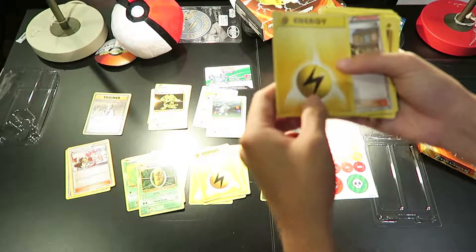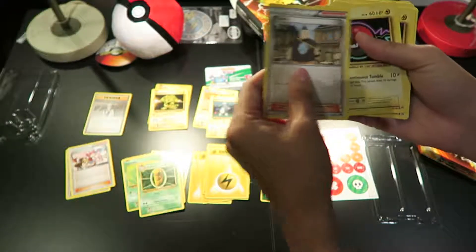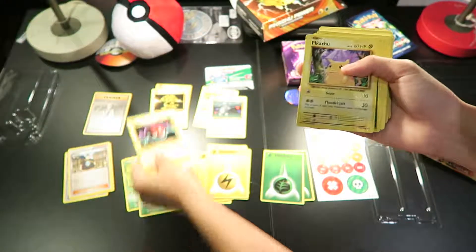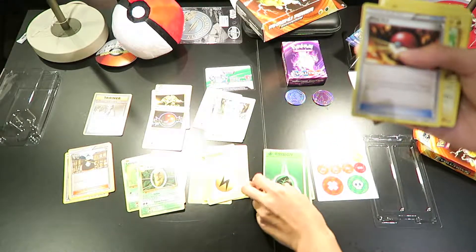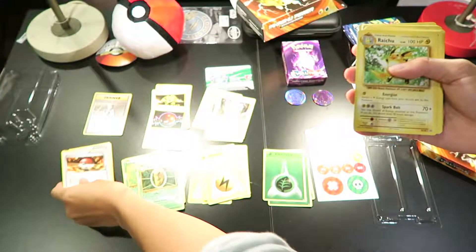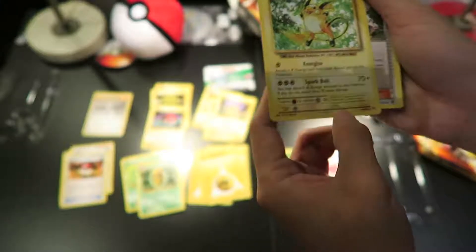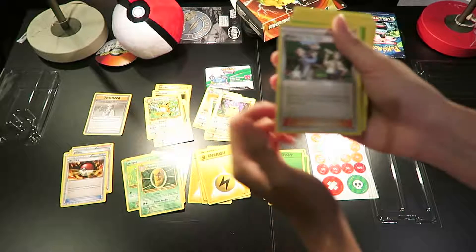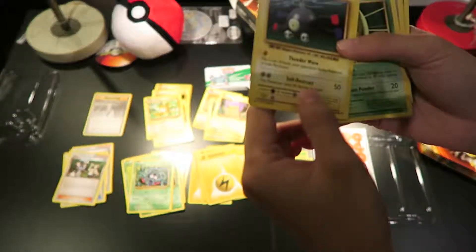Kakuna. So I guess they have the Caterpie evolution and the Weedle evolution in this one. Lightning energy. Tangela also in the Pikachu deck. Voltorb. Pikachu again — the non-hologram one. Grass energy, and a Pokeball in the newer version of the Tangela card. Hey, Raichu! Raichu is awesome — also a star rarity card here. And then we have the Pokemon Fan Club, which is also in the Mewtwo deck. Grass energy, and Tangela as well — a common card but very nice design.